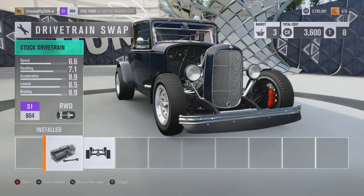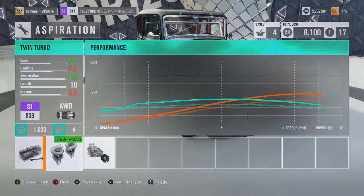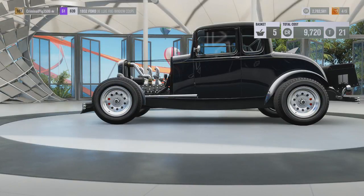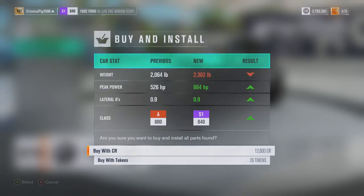We're going to put it to all-wheel drive, and then we're going to put a twin turbo in there because it just looks cool. That's the body kit already on it. I'm going to change the rims because I don't really like the current ones. Those look so cool on it as well. I'm going to change the colour of the car so it looks a bit better.